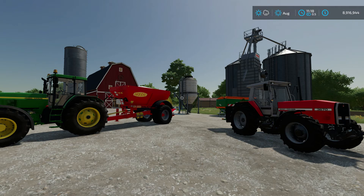This is the Small Supply Silo by Stevie. It's twenty thousand dollars in the shop as a placeable, and it will handle both solid fertilizer as well as lime.